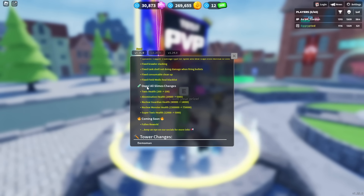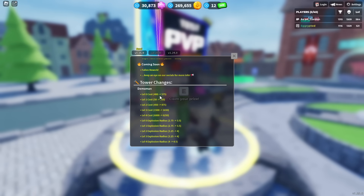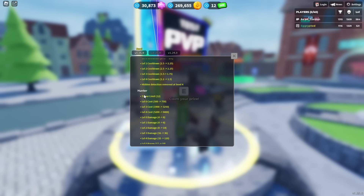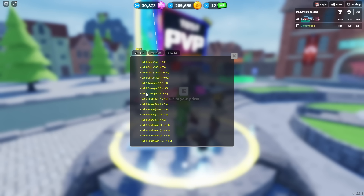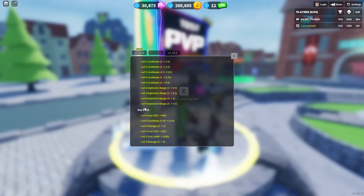They also fixed the last challenge, 'Oops All Slimes' — they pretty much nerfed it. Coming soon: firework. For tower changes: Demoman was buffed, Hunter was buffed, Sniper I think was also buffed, and Paint Boley — he was buffed too.